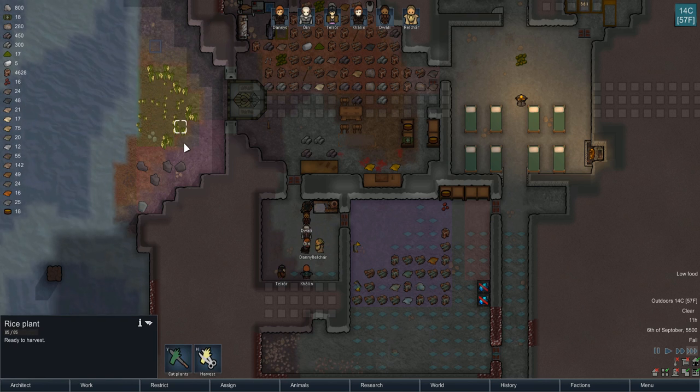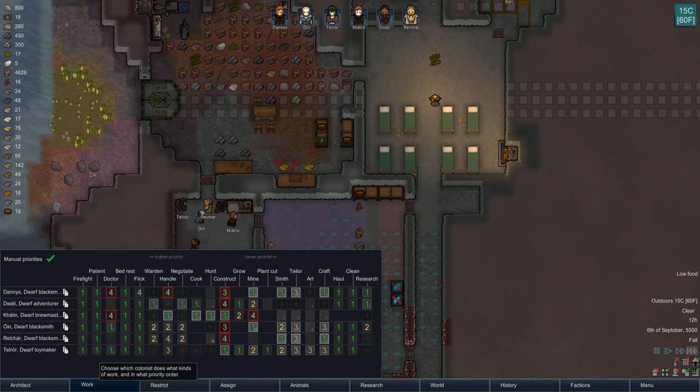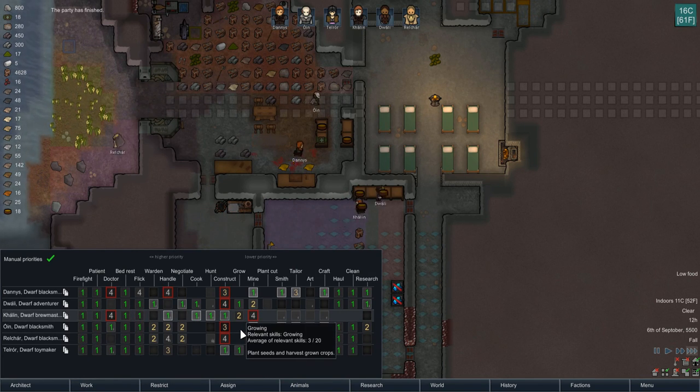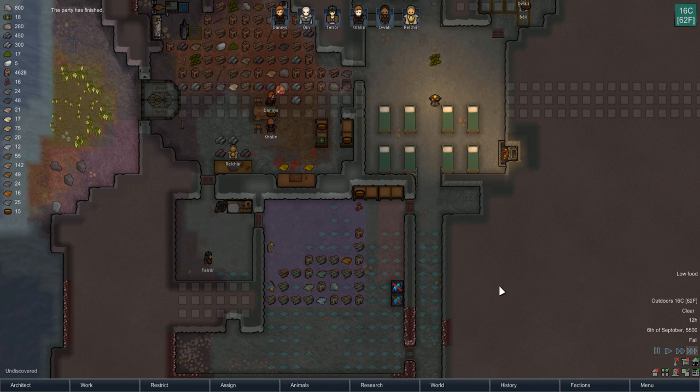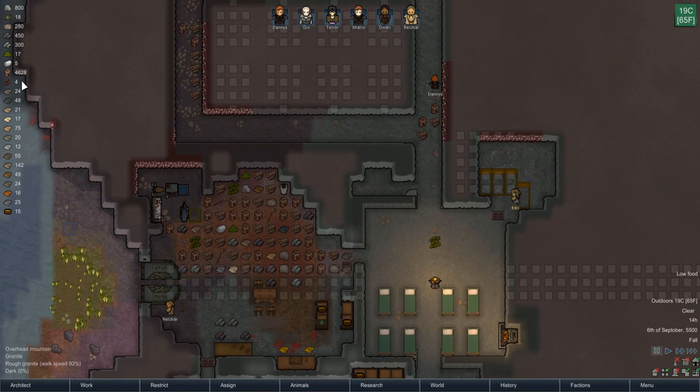These are ready to harvest so we can start harvesting those eventually. We're getting our hand tailoring bench going. We've got a lot of bricks, which is also a good thing. Which actually means — how much marble do we have?